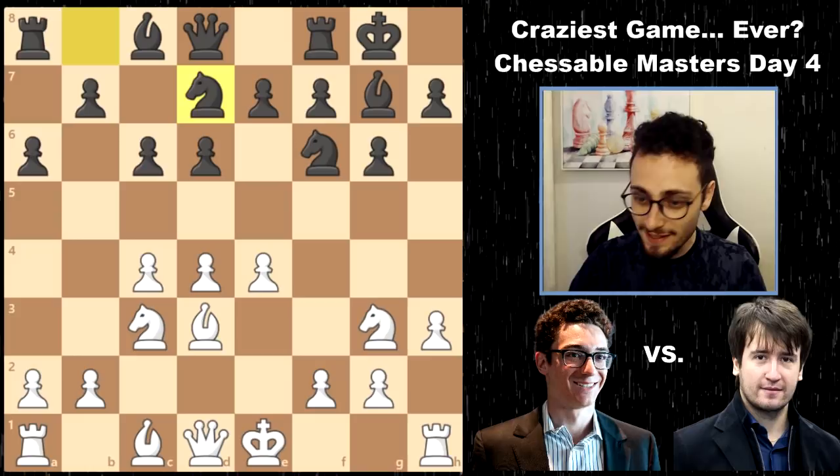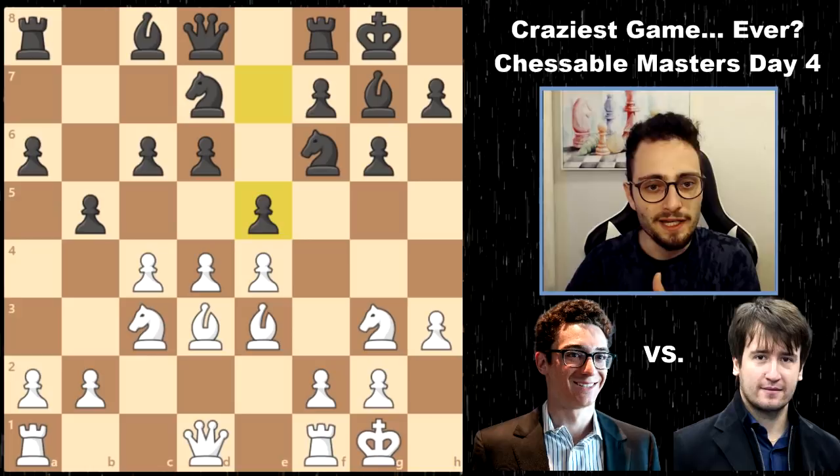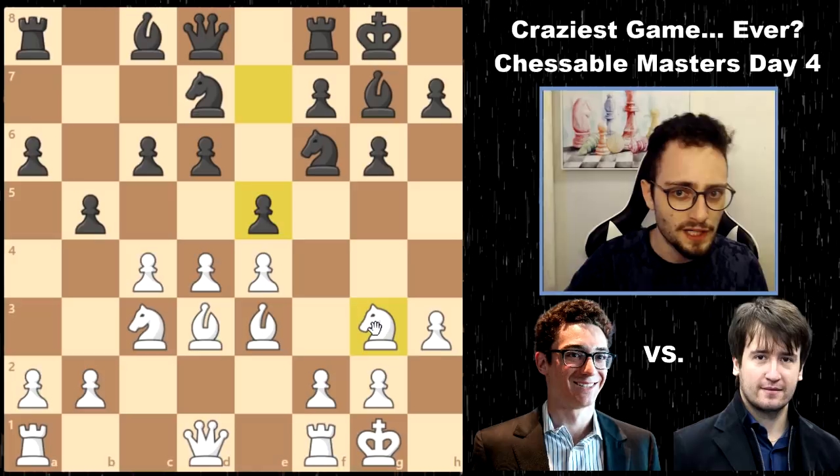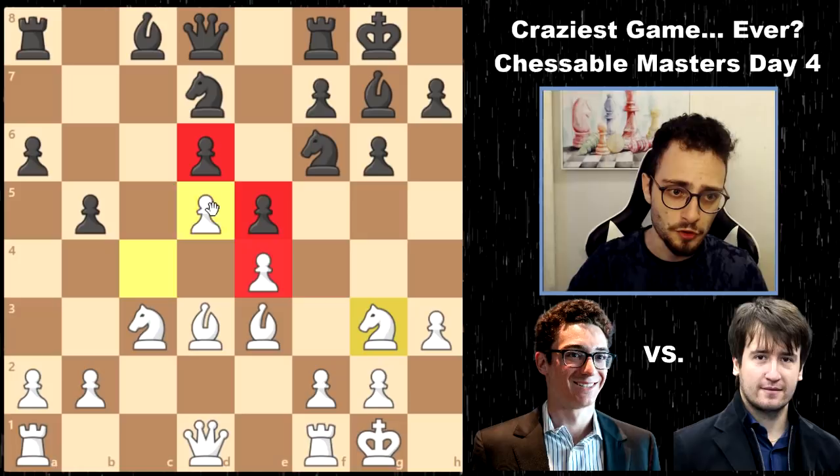Knight d7, Castles, b5 and e5. So Timur is looking for pawn breaks in the center and on the queen side, while his development is still getting underway. Fabiano's got this kind of unique setup. Normally that g3 Knight is standing on f3, but already very unique territory. The first trade occurs on move 11-12, and it fixes the central structure. Fabiano will begin to target these queen side pawns to try to accelerate his development on the queen side.